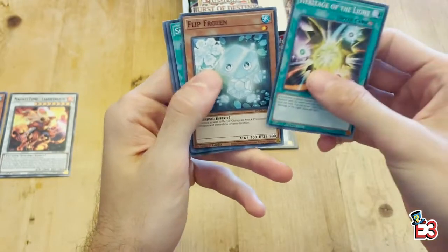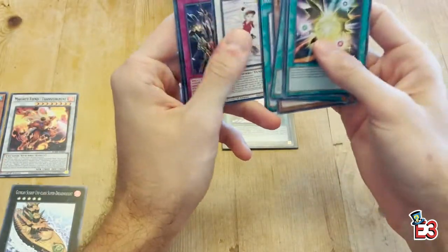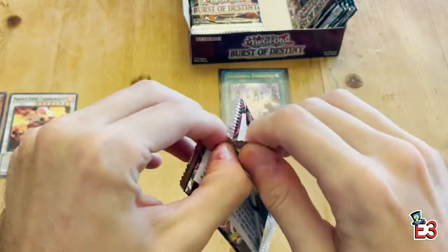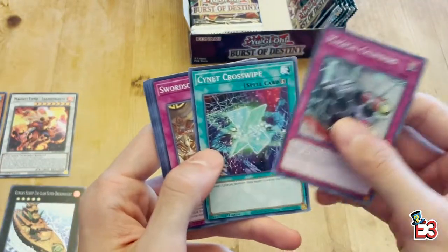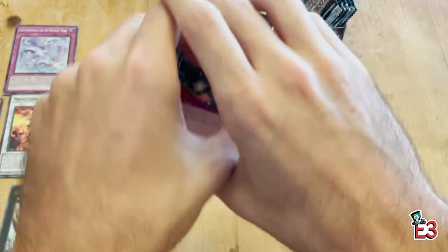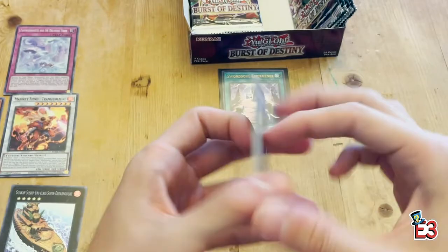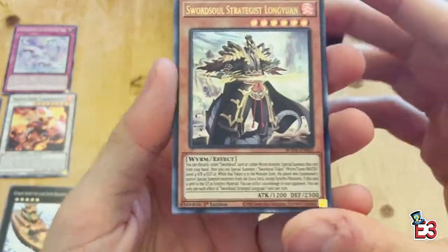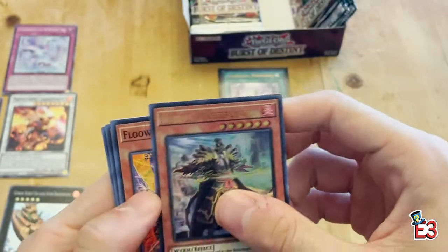Heritage of the Light. Frozen Sonic Tracker, Floowandereeze again, another Gunkan, Royal Penguin's Garden, Cupid Pitch, Swordsoul, and Danger. Sign That card as well — Swordsoul again, Floowandereeze. Magic Key. Abyss Keeper, DD cards, Ice Jade, Giant Starfall — and here we go again, another ultra rare: Swordsoul Strategist Longyuan! Wow, looking very good!